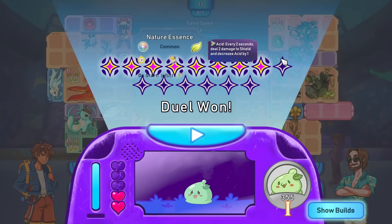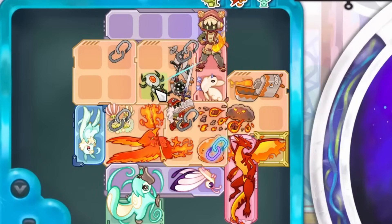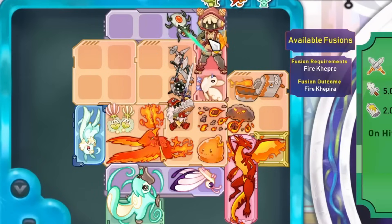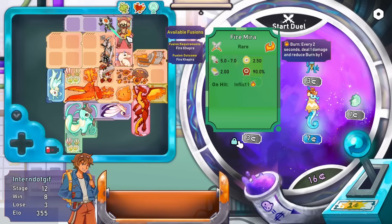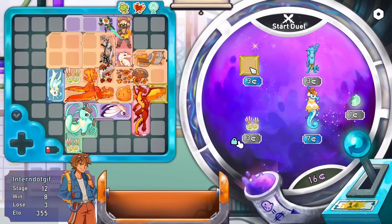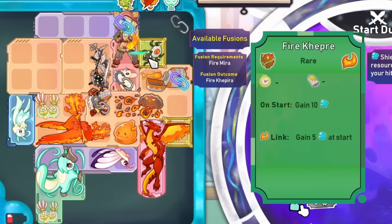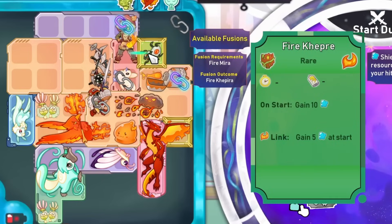It's gonna come down to how good the regeneration is. Four things of nine regeneration plus 16 here - but it doesn't matter, we win! We're halfway through all the duels that we need. And there's a fire Kepri, so we're gonna stick you with Mira to make a fire Capira. I don't know what that means, but it sounds cool. There's another maximum energy thing - what's gonna go in there? Maybe the Kepri. Fire links to gain shield at start.